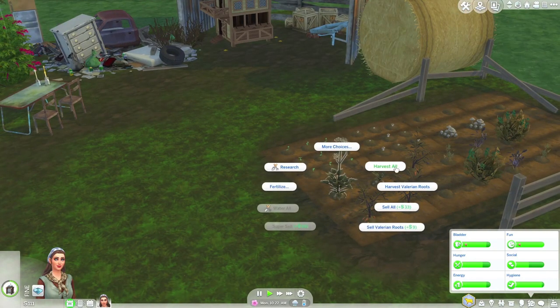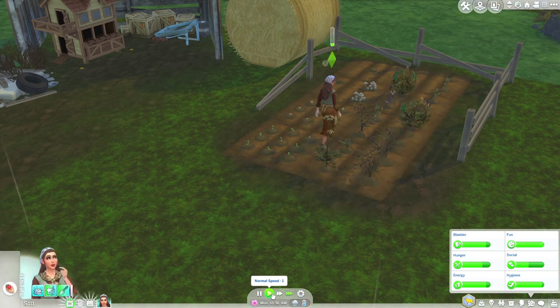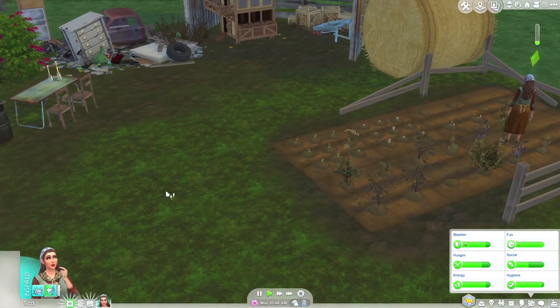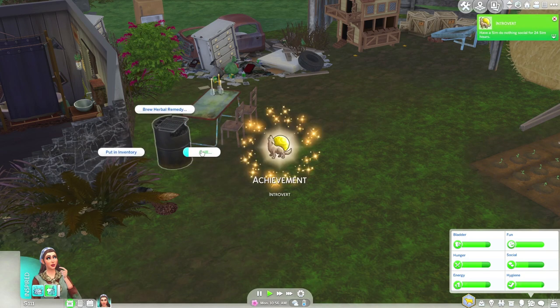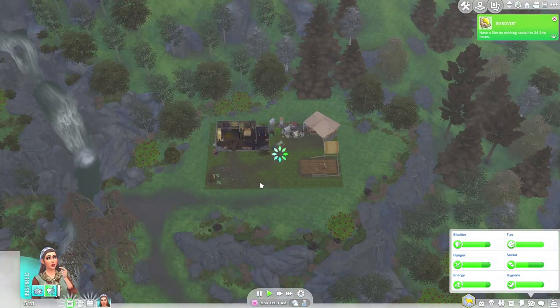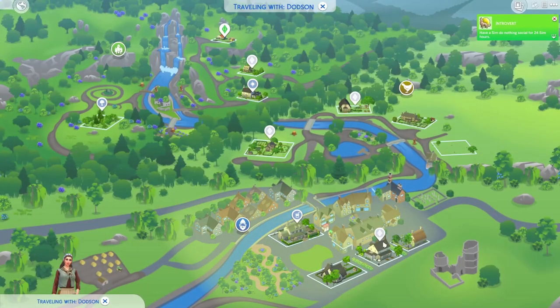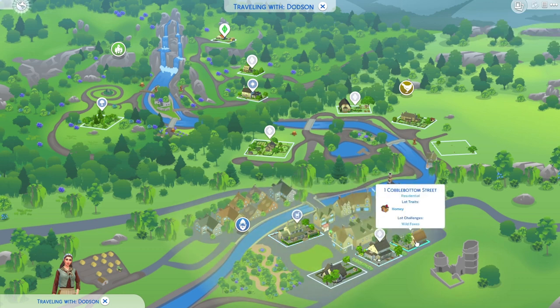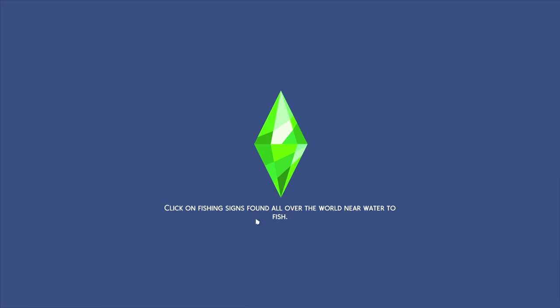That looks like a giant hogsweed. Let's harvest all and see whether that gives us anything else that we can cook with. I don't think it will. We need lettuce, bread — where the hell do we get bread from? I think we're going to have to go into the town and go and see whether we can get anything and haggle with the grocery store, maybe. Let's go visit the town. It looks like we're going to have to visit the pub and then just go to the town, I guess.